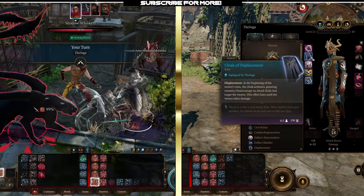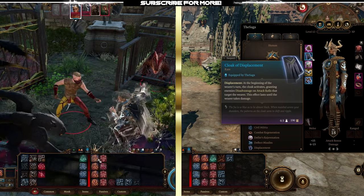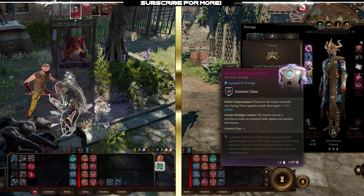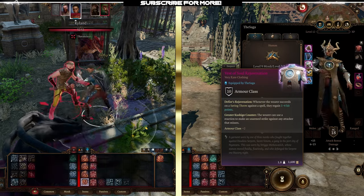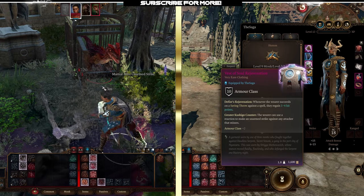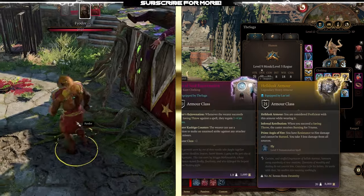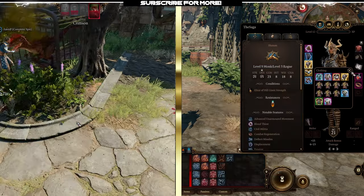On our back, we have the Cloak of Displacement, which gives enemies disadvantage on attack rolls against you each turn — making you blurry and hard to hit. On our chest, we have the Vest of Soul Regeneration, which gives you the ability to regenerate if they miss, or if you succeed on a saving throw against a spell. The wearer can also use a reaction to make an unarmed strike against attackers that miss, plus it gives +2 to armor class. Alternatively, if you want more defense, you can get the Hell Dust Armor — that's up to you.